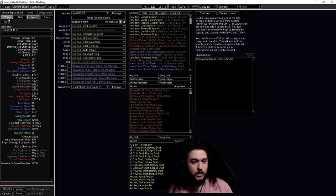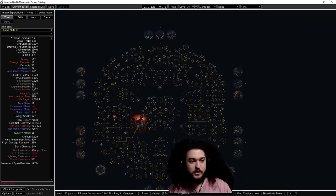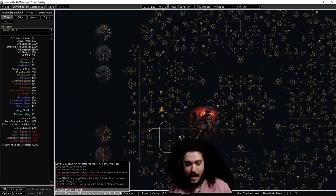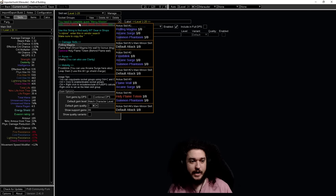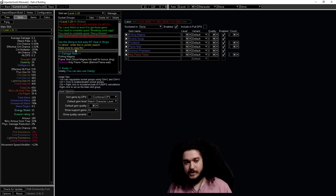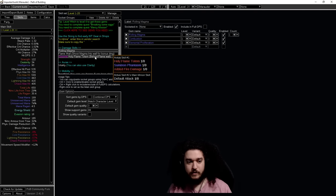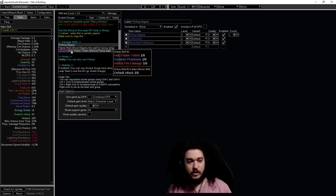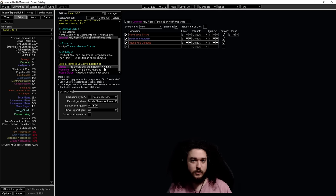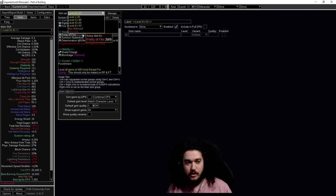Now let's take a look at the POB. One nice thing about how it's set up: if you start at the beginning and look at levels 1 to 20 — items tab, skills tab — it explains everywhere you need to go at each point in time. In the skills section there's extra text telling you what gems to pick up when you make your mule, helping you set up a regex to highlight intelligence gear and boots with movement speed. You'll find your primary links, a Holy Flame Totem setup for people who don't like Rolling Magma, your auras, mobility, and guidance on what needs to be leveled.